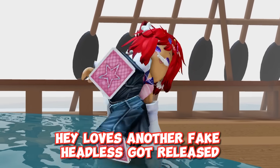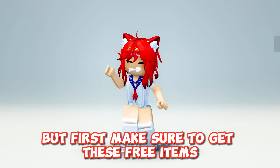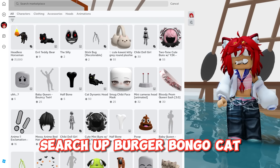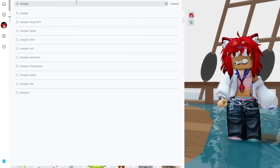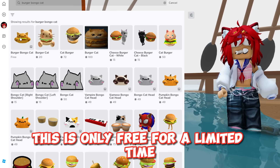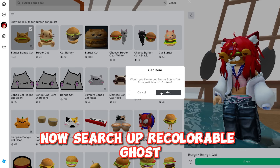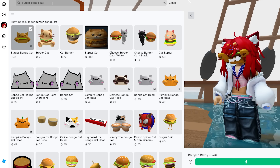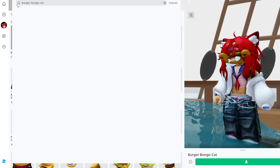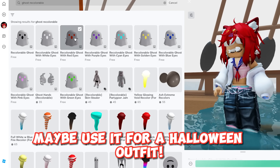Another fake headless got released, but first make sure to get these free items. Search up Burger Bongo Cat — this is only free for a limited time so get it while you can. Now search up Precolorable Ghost. There's a bunch of colors to choose from — maybe use it for a Halloween outfit.